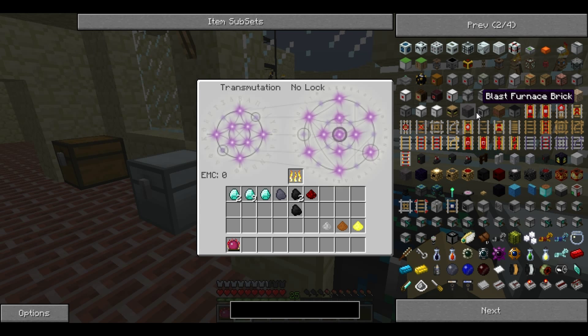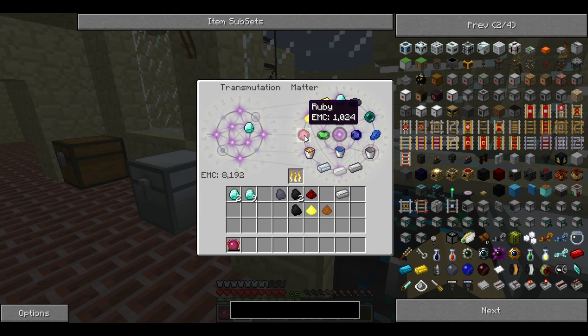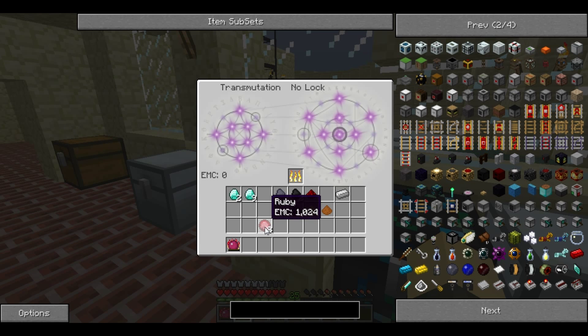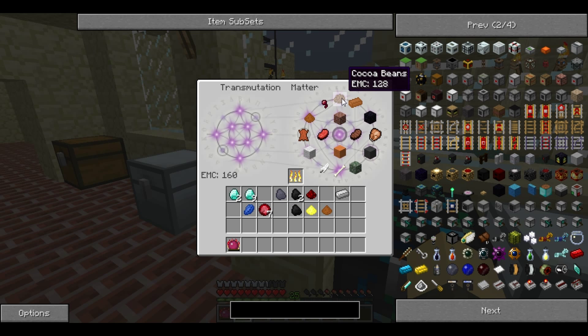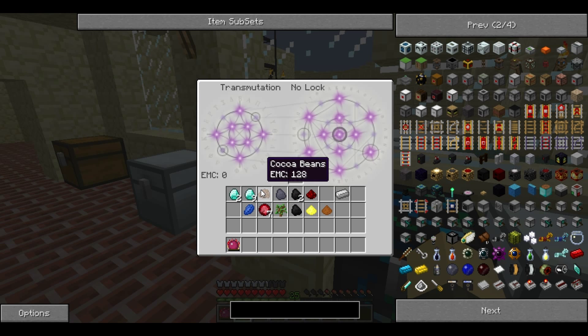Blast furnace brick here can't be transmuted, whereas a Collector Mark 3 can be. Say I wanted a ruby and all I had was a diamond — I could put that in there, and there it is. That leaves me with 7,168 spare EMC, so I can turn it into 8 rubies. You can continue to go down: lapis lazuli is worth less than that, cocoa beans are worth less, and a sapling even less. So one ruby is worth lapis lazuli, cocoa beans, and a sapling combined.